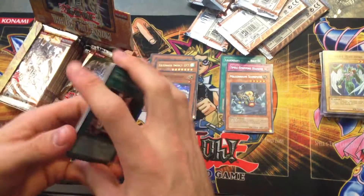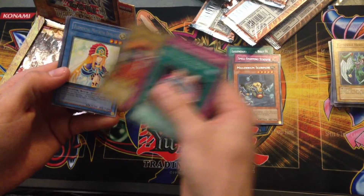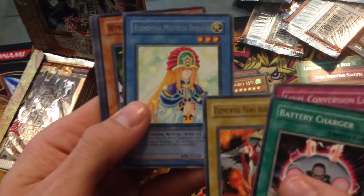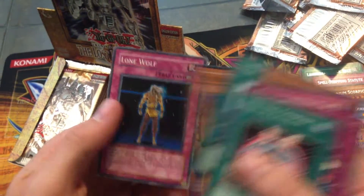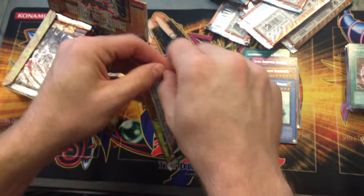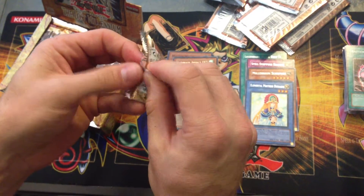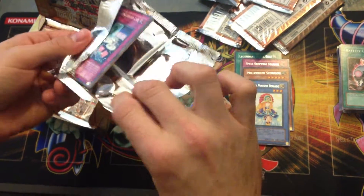I don't know if you guys can hear that, but my dog - Elemental Mistress Doriado! I kind of wanted that to be Ultimate too, but that's alright. My dog is kind of whining - she's on the balcony right now wondering what's going on in here. Some of these packs open really easily and others are really hard to open, kind of strange.